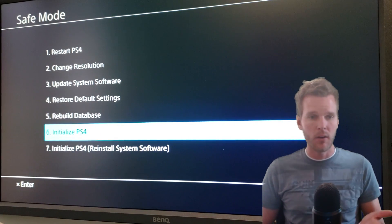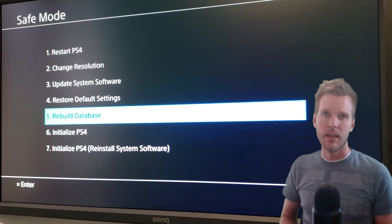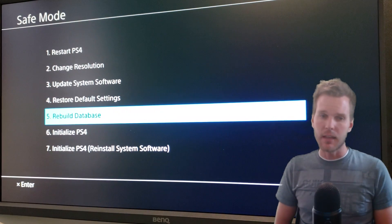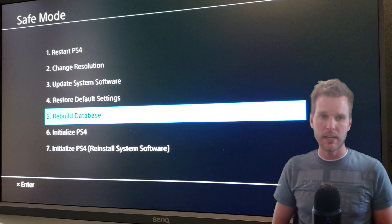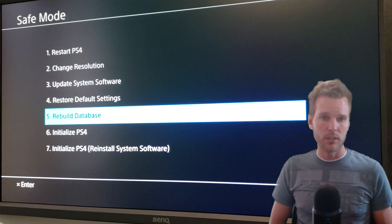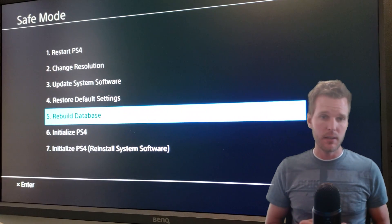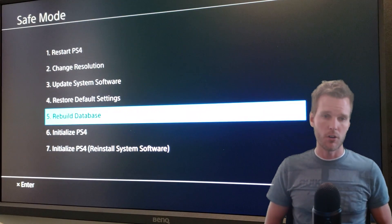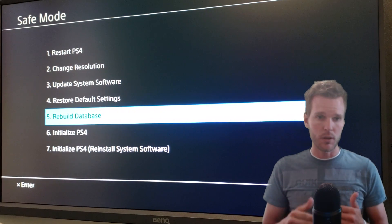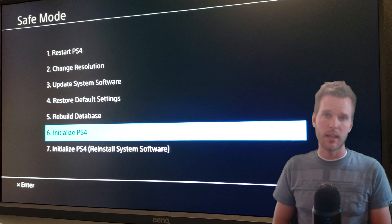I just want to give you a quick rundown on what these options do. Option number five says rebuild your database. When we rebuild the database, it's very similar to defragging a hard drive on your PC. Nothing is necessarily deleted — you won't lose anything that way, but it may not fix our problem either. Your PlayStation is going to look at all the files on your hard drive and see if it can find what is corrupted. If it can find what's corrupted, it will try and fix it or erase it. So the first thing I would try is rebuild the database, then reboot your PlayStation and see if it lets you in. If that doesn't fix your problem, then we're going to want to initialize the PlayStation.